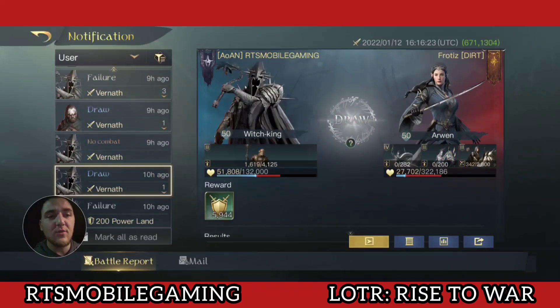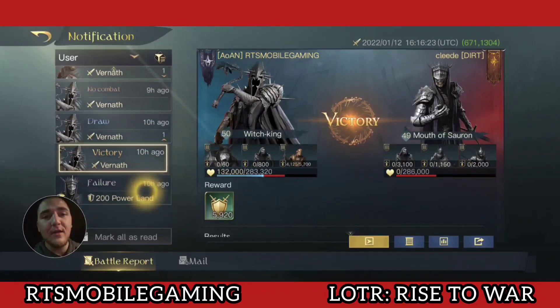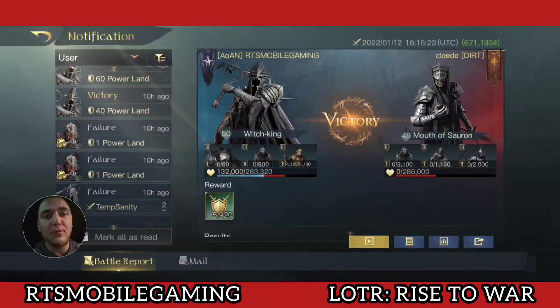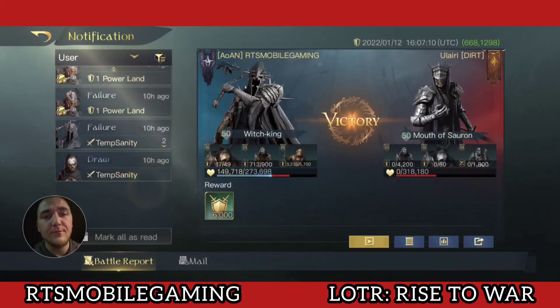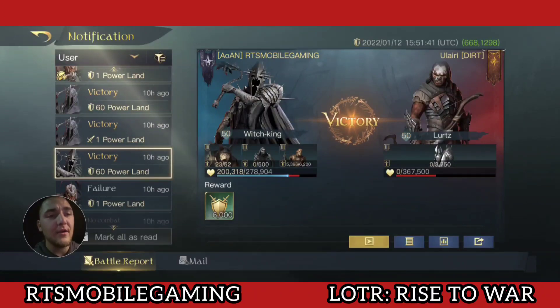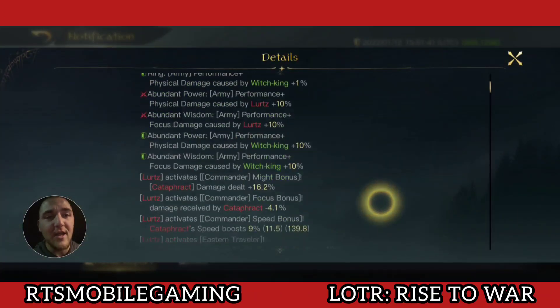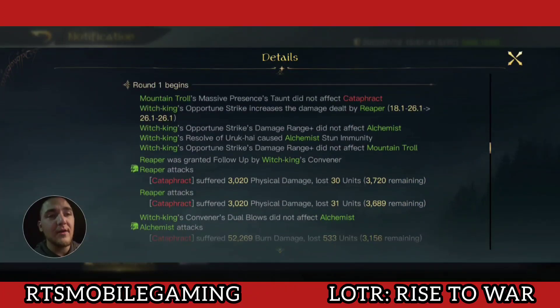Let's look against this Arwen — actually, let's go against Cleeds' Mouth of Sauron. That's going to be rough. I want to find a good report where I completely smashed through someone's face. Let's look at the damage output — another freaking Mouth of Sauron, they're everywhere today. Here is a good report, get excited. Let's take a look at the maximum alchemist damage.